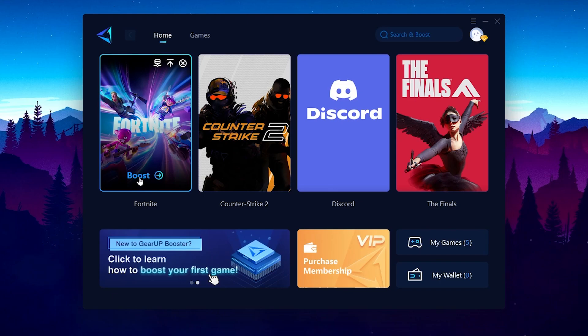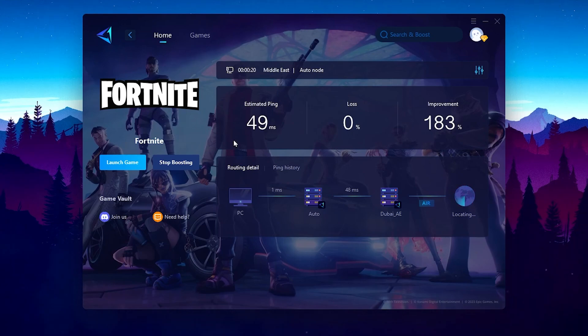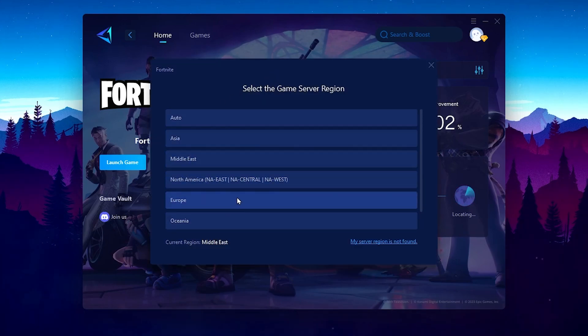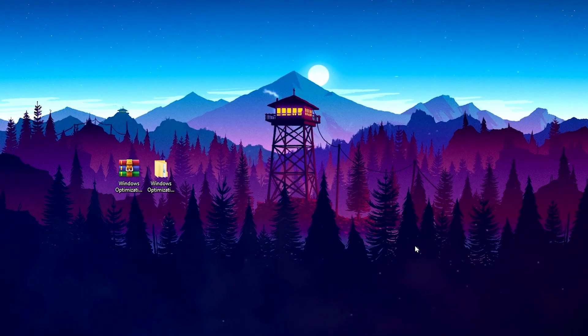Go to the Home tab and you will see your games — Fortnite, Counter-Strike, Discord, and The Finals. To optimize Fortnite ping, click the Boost button and it will find the best server for you. After optimization, you can check the improvement — around 183% better ping, no packet loss, and lower ping. Usually I get 60–70 ping but with Gear Booster I get the lowest ping in my region. You can also go to the Server section and change servers: Asia, Middle East, Europe, Oceania, North America, or Brazil.